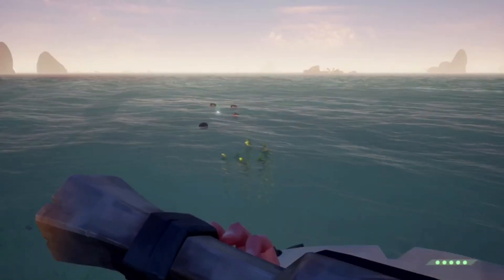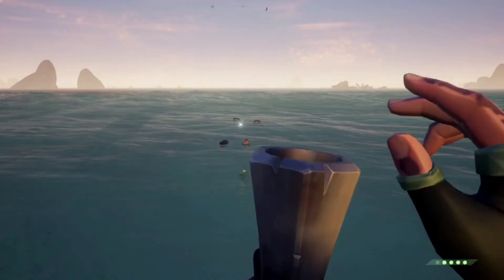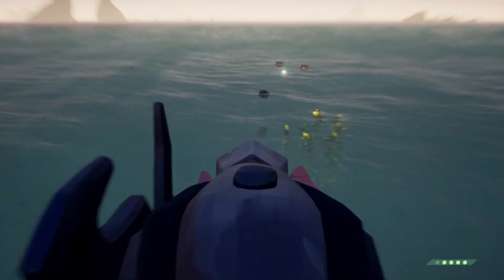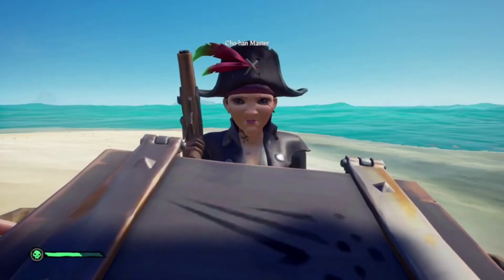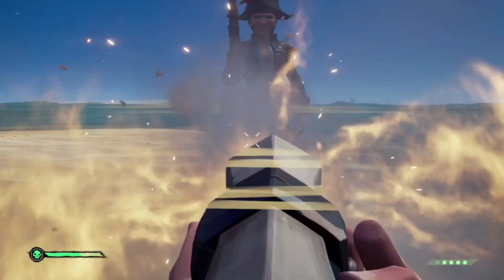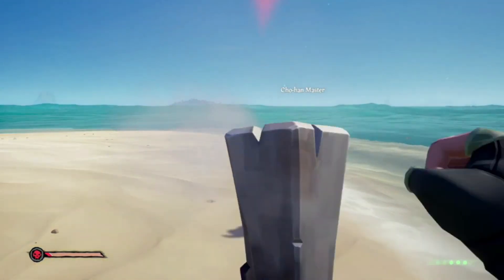Moving on to some hand-to-hand style combat. A huge mistake I see a lot of players making is using the blunderbuss like a sniper rifle. The blunderbuss is effectively a shotgun, and it's meant for being used up close. The further you are away from your target, the wider the spread's going to be, and the less damage it's going to do. So if you're running the blunder, make sure you're using it up close.